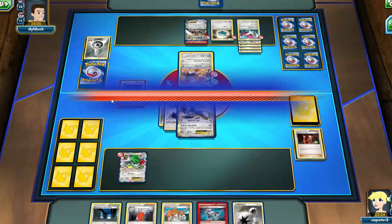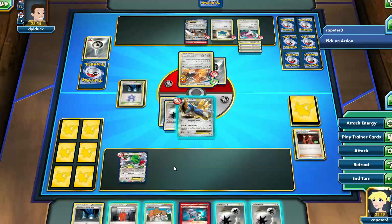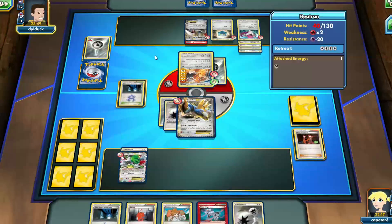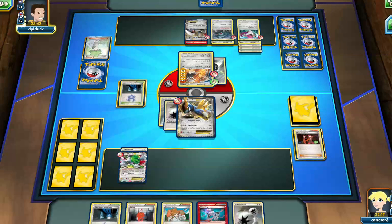I had the VS Seeker, so I use it for the Flare Grunt just to take the energy off. I guess mostly because it gets this Heatran kind of stuck. Unless he's got a Keldeo with Float Stone or some combination of something — especially with that Team Aqua's Hideout play — Heatran already has a three retreat cost, and the stadium adds one more. So if I can just keep the energy off that active Heatran long enough to get back into a Bunnelby and get it active again, the DCE attachment to the Cabalion is only for the retreat cost at this point. I'll be looking pretty good.